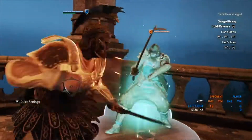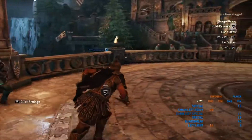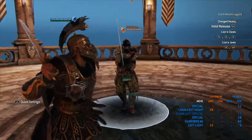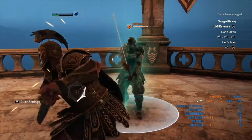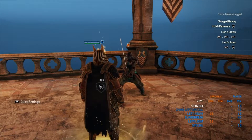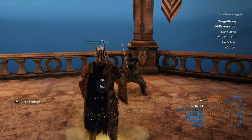The punch mix is pretty good but it drains a considerable amount of stamina. You do get a lot out of it — you can get a full combo, but your stamina will be very low. You can go into two punches, you can go into a guard break after the second punch, you can go into an unblockable heavy and start mixing that way as well. His punch mix leads into a lot.